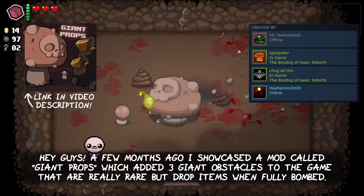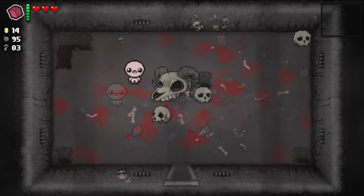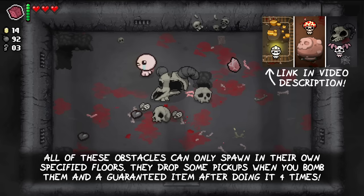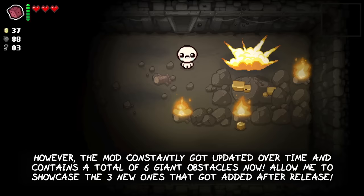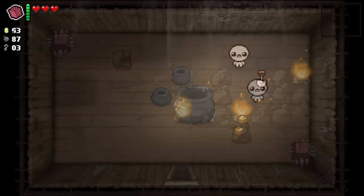Hey guys! A few months ago I showcased a mod called Giant Props, which added 3 giant obstacles to the game that are really rare but drop items when fully destroyed. All of these giant obstacles can only spawn in their own specified floors. They drop some pickups when you bomb them and a guaranteed item after doing it 4 times. However, the mod constantly got updated over time and contains a total of 6 giant obstacles now. Allow me to showcase the 3 new ones that got added after its initial release.